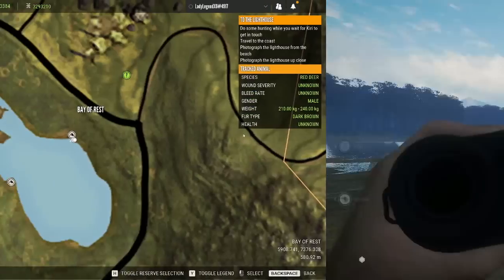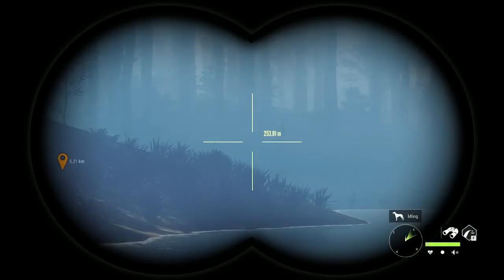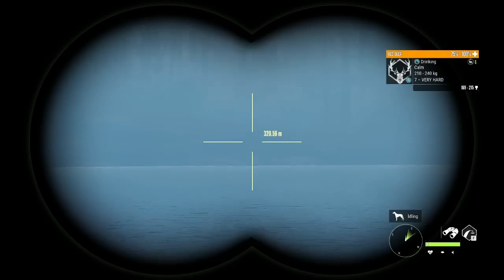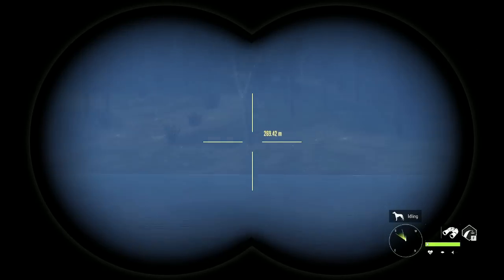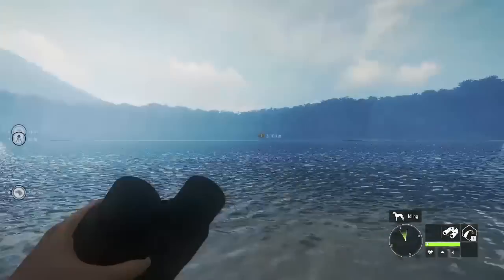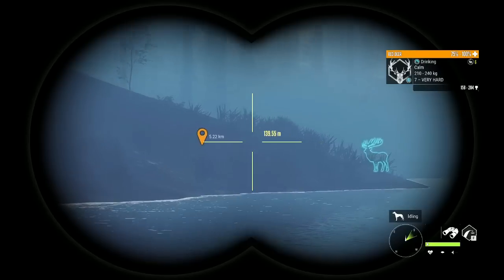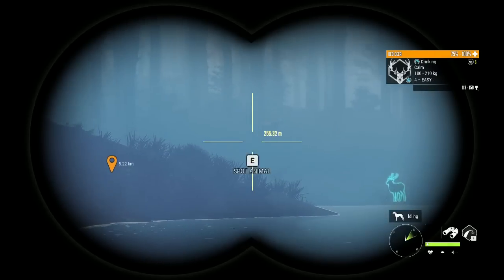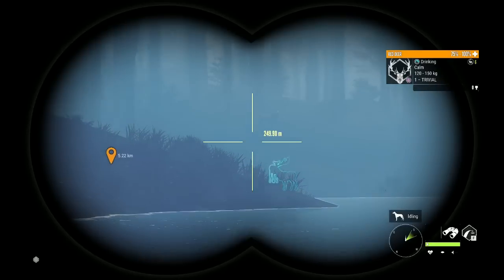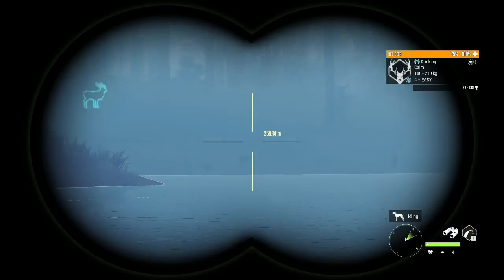Now we're in the Bay of Rest. We definitely have red deer here — there is our first zone with some nice ones in it, but that is all I'm seeing. This used to be loaded with red deer. Whenever you're discovering zones I highly recommend going back at a later time to check again — zones can come out in stages. Right now there is just one zone here.